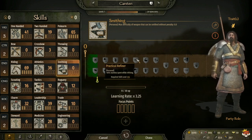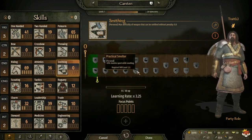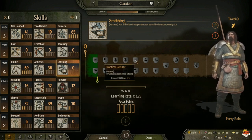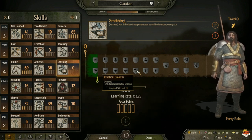At level 125 you have Practical Refiner, which gives minus 50 stamina spent while refining. Or Practical Smelter, which gives minus 50 stamina spent while smelting. This one depends on you: if you do a lot of refining take Practical Refiner; if you do a lot of smelting take Practical Smelter.